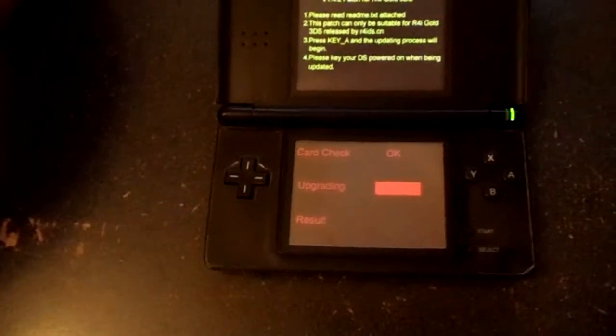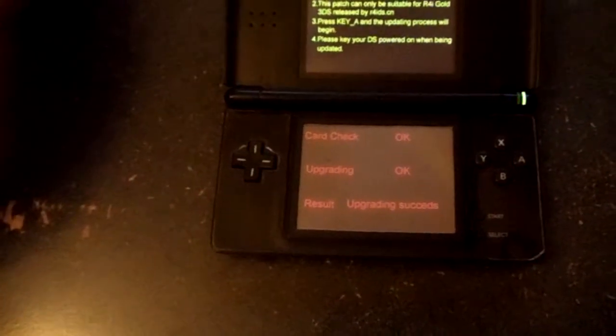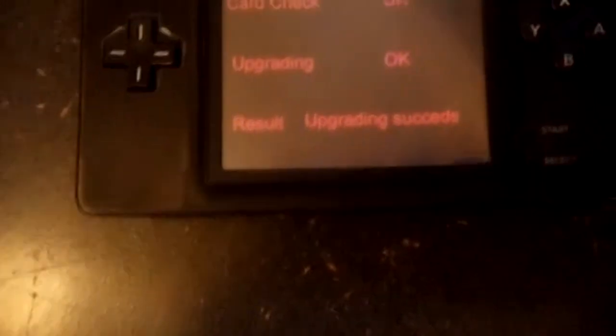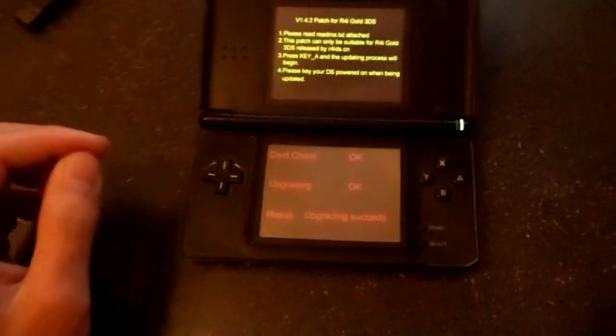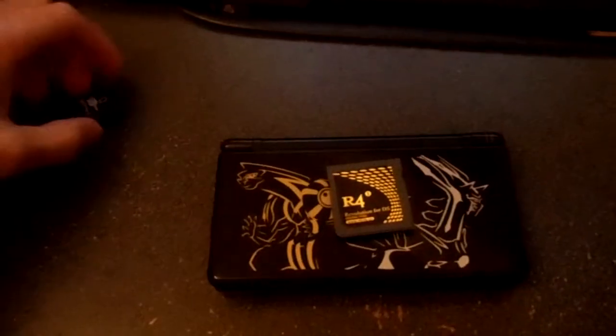Unless of course you have a bricked flash cart. You can only unbrick or re-flash your flash cart by using a DS Lite and another flash cart. DSi or 3DS will not work because they hot-swap correctly — instead of freezing like on the regular DS, they'll actually close out the flash cart, and that breaks things. So don't try that on a DSi or 3DS because you won't get anywhere.